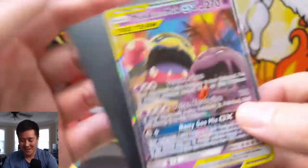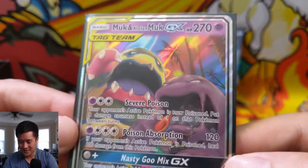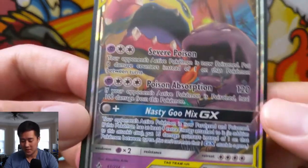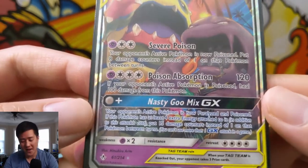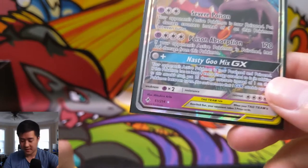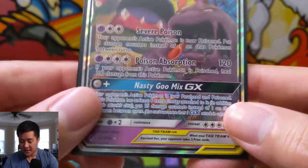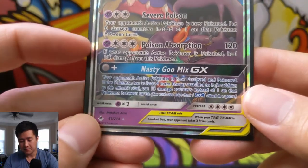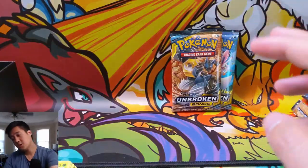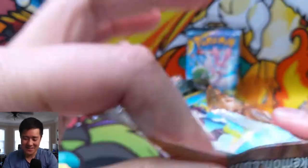Can we get a third hit for this video? Oh, the boys — there we go! I feel like I could make a real IRL deck of Alolan Muk. Love this card so much — 207 HP, and compared to Pikachu and Zekrom at 240, that's pretty good. Severe Poison — basically poison for eight damage per tick. Poison Absorption: if your opponent doesn't heal it, does 120 plus heals 100 damage from the Muk. Nasty Goo Mix costs four energy, paralyzes and poisons for 150 damage per tick. Three hits for 10 packs so far and we still have two packs left!